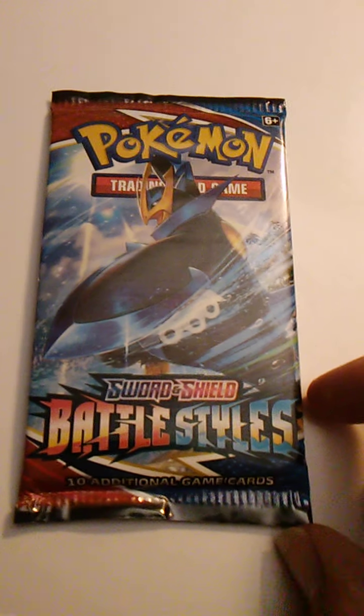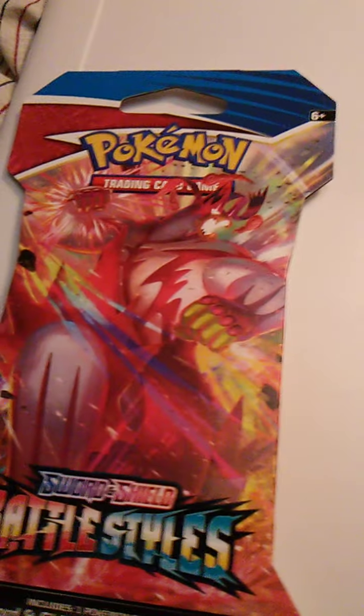Looks like on the back they have different kinds here. This is Urshifu. It looks like Tyranitar. I think that's Kyogre right there and that might be Groudon. That is definitely Empoleon — maybe Mega Empoleon even. That's definitely Urshifu though, I'm pretty sure. The color scheme reminds me of Zangoose though. As you can see, this pack hasn't been opened — still factory sealed.